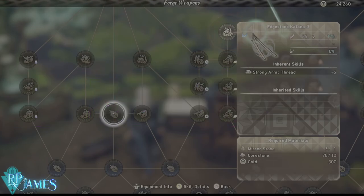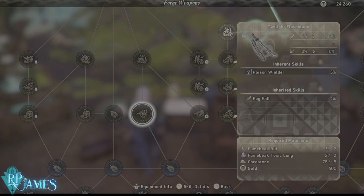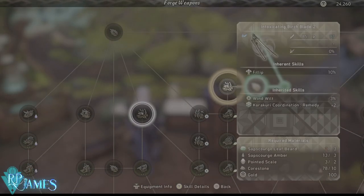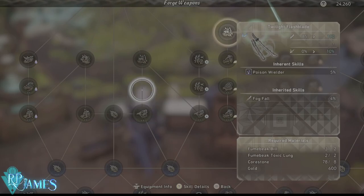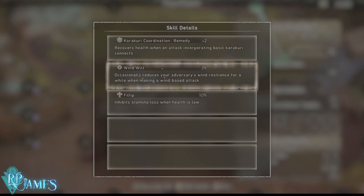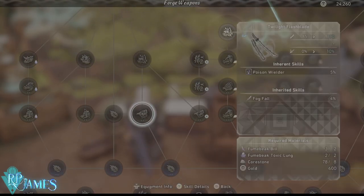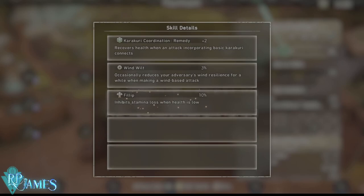The next weapon you can get very early in the game will outclass all others in damage. It has 10% more critical hit chance and 190 damage. What I like about it is that you can inherit at least two skills: Windwield and Karakuri Coordination Remedy. Windwield occasionally reduces your adversary's wind resilience when making a wind-based attack — though since this weapon doesn't have wind damage, you won't fully benefit from that.